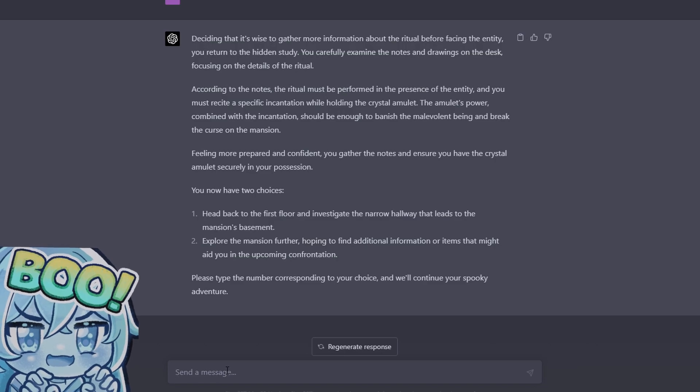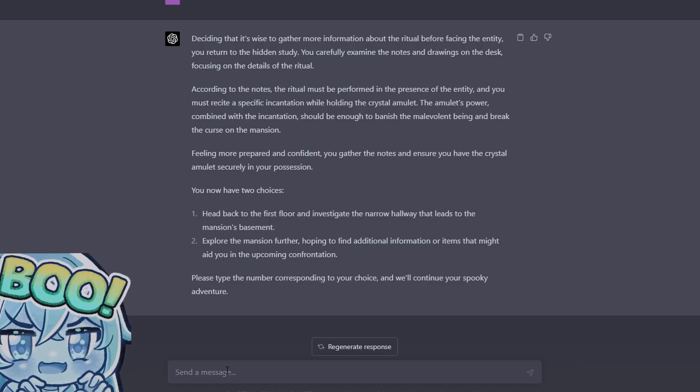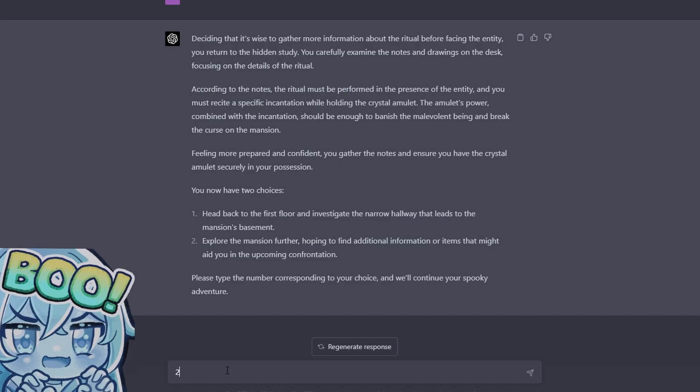You now have two choices: head back to the first floor and investigate the narrow hallway that leads to the mansion's basement, or explore the mansion further hoping to find additional information or items that might aid you in the upcoming confrontation. Let's keep looking.